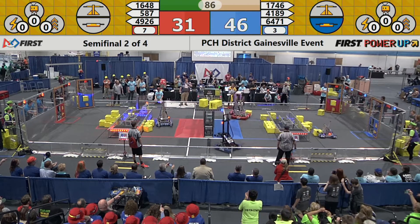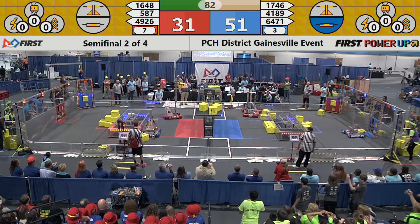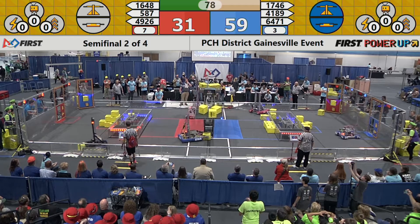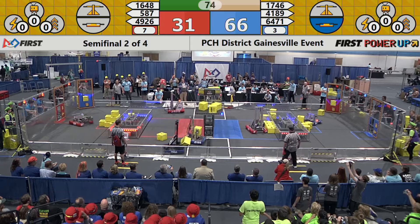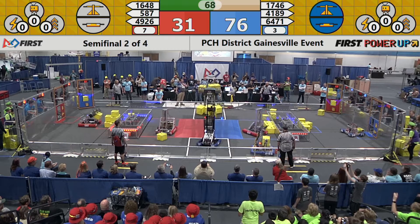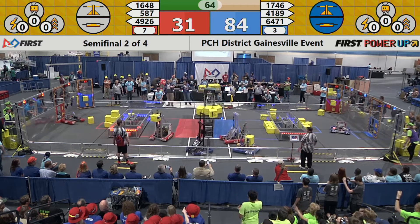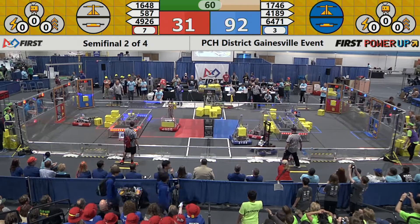The Red Alliance is trying to gain possession of the scale, tipping the scale in their favor. Now the scale is balanced out once again as the Blue Alliance continues to tick off points one second at a time. Now they're doubling their points as they have control of both the scale and the switch — it's 86-31 with 60 seconds left to go in the match.